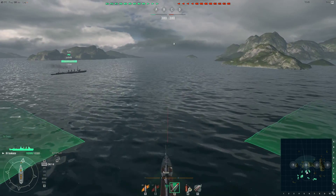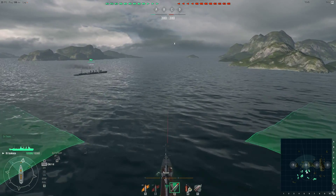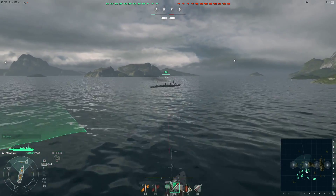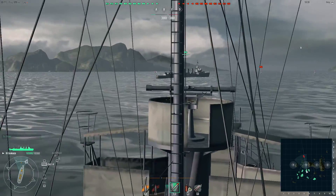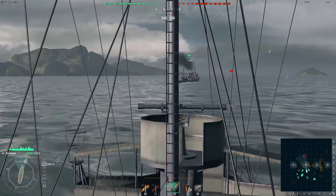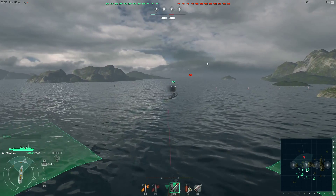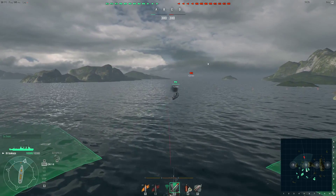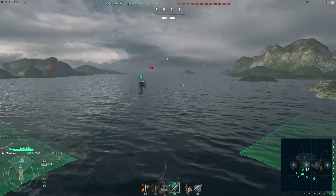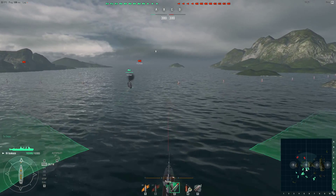Looking at the top of the screen, the game has actually turned very badly against us — that destroyer is still in our cap circle and we're down to three ships, with the other two not going to last long. I'm in completely the wrong part of the map to do anything about it. At this point I'm just thinking I'll kill the aircraft carrier and then we'll almost certainly lose this, unless the two ships in the bottom corner do something.